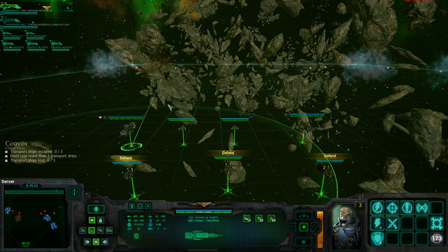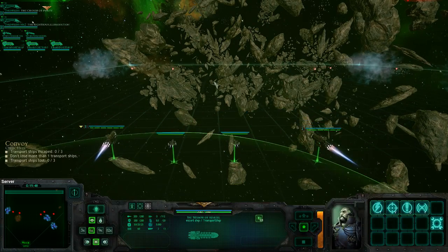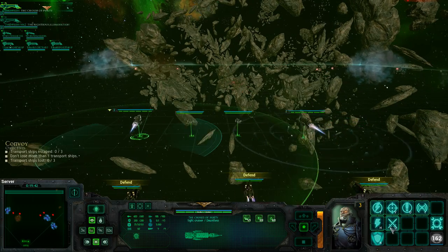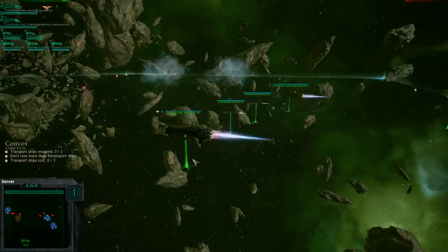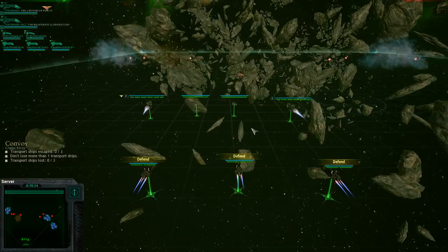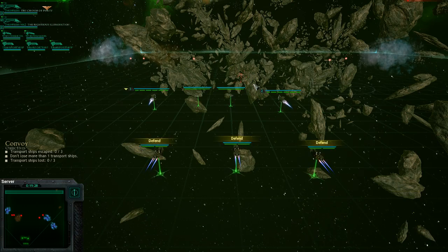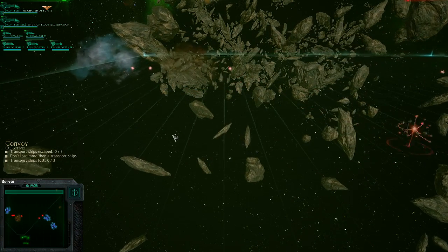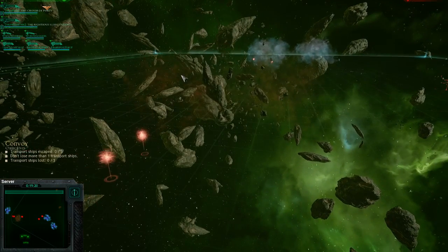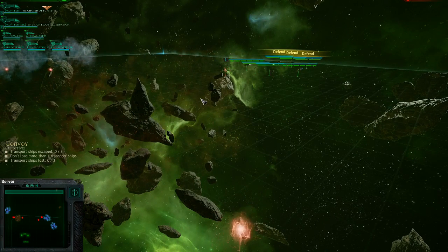Changing course. Just gotta get these transports across. Let's launch a probe over there. That was really disappointing, but what are you gonna do? Hopefully we don't have two defeats in one day. If I could have restarted that mission and taken my two Dauntlesses, I would have done that, but it looks like I can't anymore. And now we have Orks to fight, so hopefully not one of these situations.